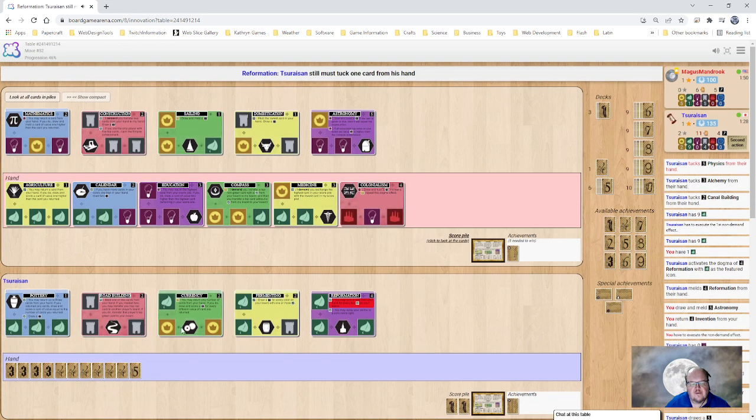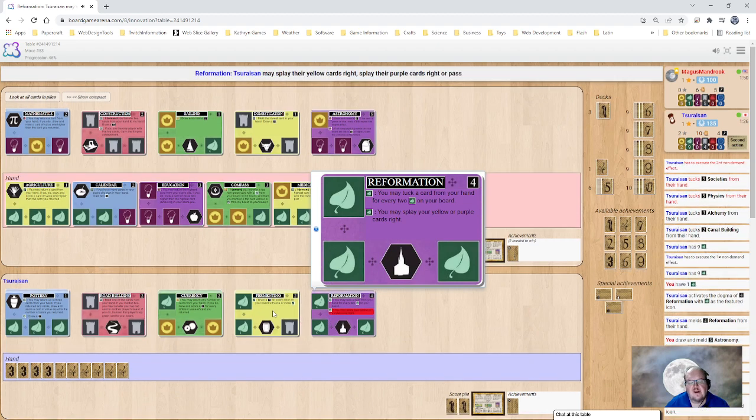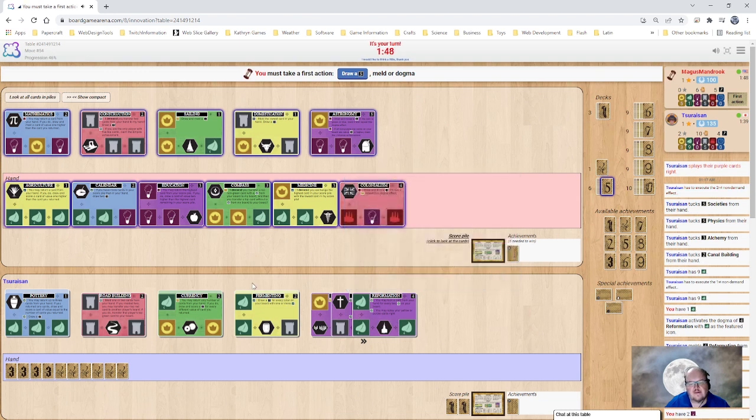Reformation down here will let him tuck a bunch of cards, which will help him build his tableau faster, and he'll be able to splay his yellow, green, or purple piles. That's a splay that my opponent did right there. My opponent might be a C — if so, I apologize.